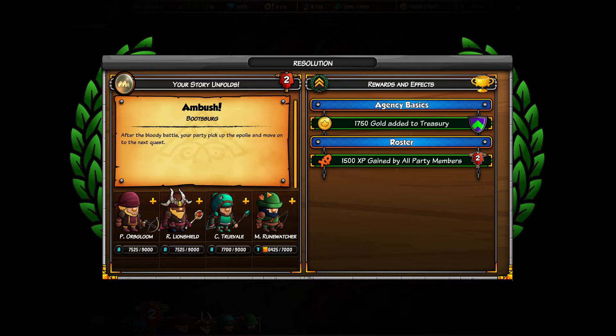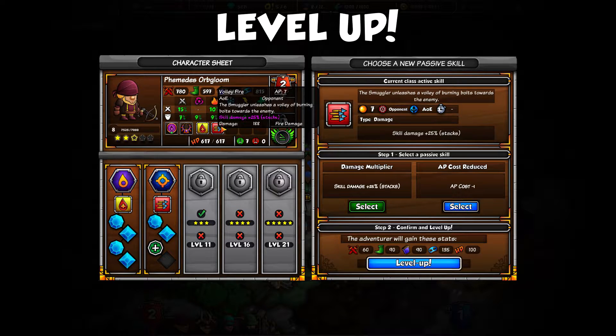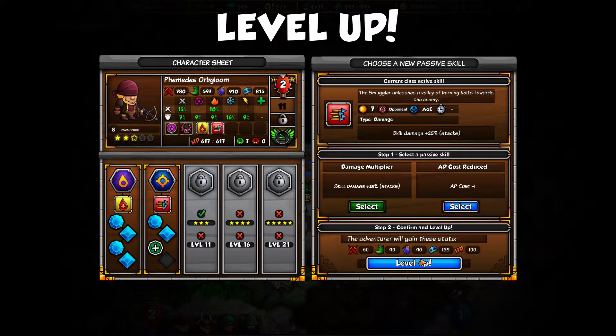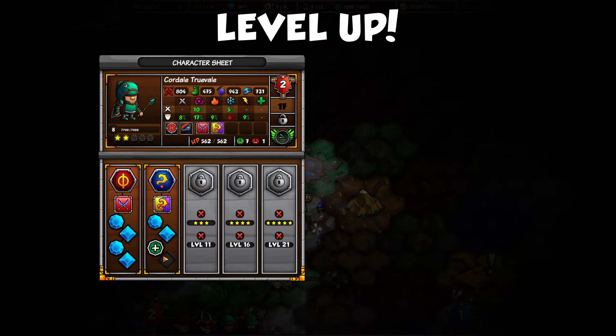I was going to say they better have all leveled up. After the bloody battle, the party picks up the spoils and moves on. Those random encounters sometimes are worse than the damn quests. The Smuggler's damage is so bad, and the AP cost is nuts too. Let's get the damage up — the damage is just abysmal. He's got 910 arcana — how is it so bad? Caster gains 25 damage to fire, which he doesn't do. Less hit points lost — I'll take that all day. This guy does get another level so he could eventually get fire.